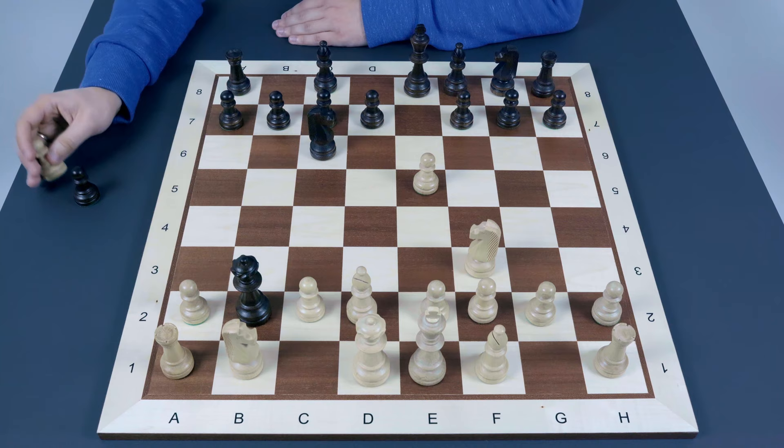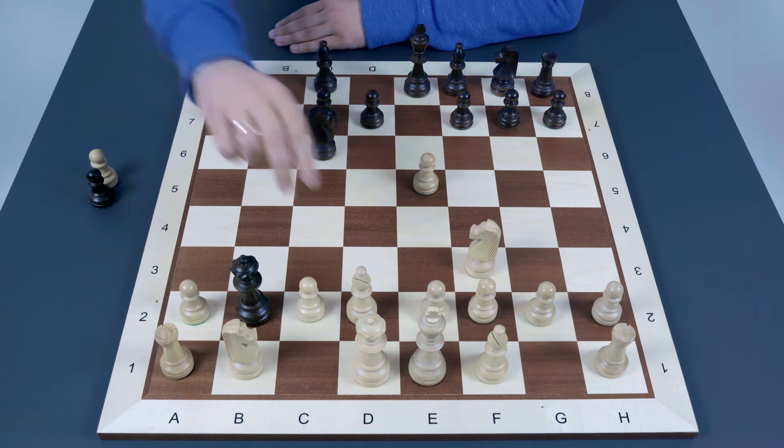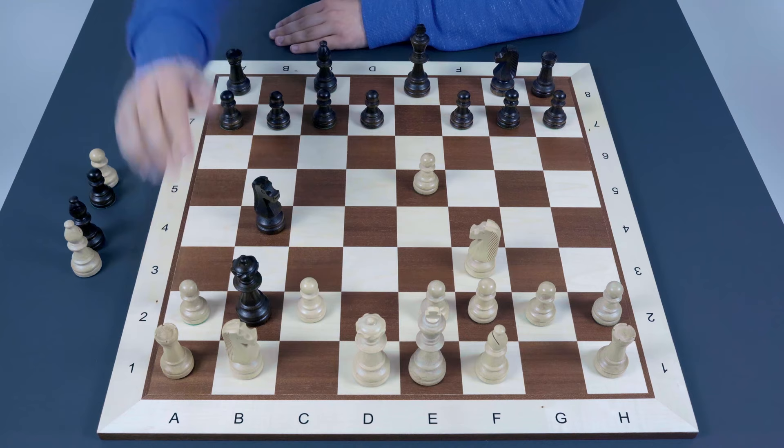The rook is hanging, so once again there is a choice between two moves: knight to c3 and bishop to c3. Knight to c3 is correct, bishop to c3 is wrong. Why? Because of the same bishop to b4 move, pinning the bishop and attacking it — not only the bishop, but the rook as well because the bishop is pinned. If bishop captures on b4, then after simple knight takes b4, it's unclear how white is going to protect both c2 and the rook on a1. So black is winning here.